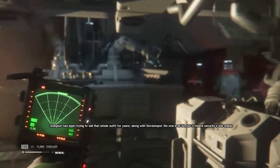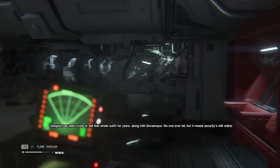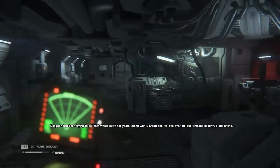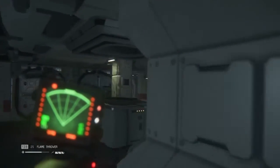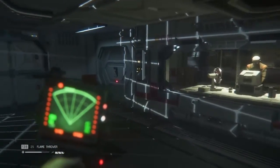We know where the plasma torch is, we know where stuff is. As long as we just... Jason's been trying to sell that whole outfit for years, along with Sebastopol. No one ever bit, but it means security's still online. Okay, enough talk. Maybe this is the way people speedrun this game. Oh wow, look at it - he's over there somewhere. Let's get down and hide from that grid.